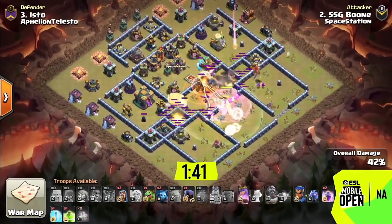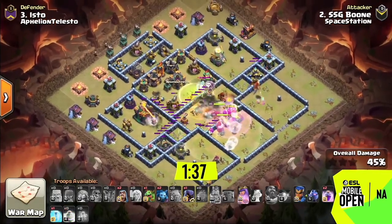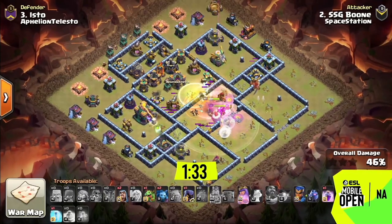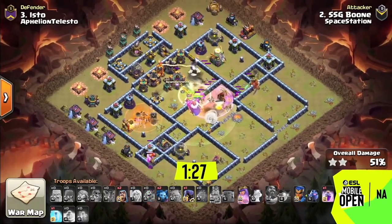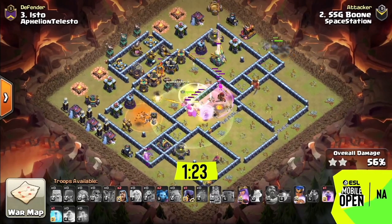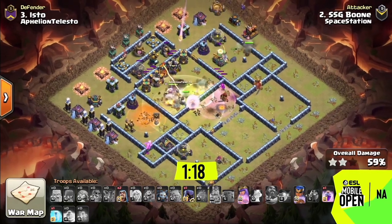Tons of spell support here for the super archers - he still has two more rages, and if he can keep the healers enraged he can nuke out the rest of the base. The super archers just go crazy in there; they do so much damage because they hit all the buildings like Boulders do to a compartment, but they're a little more tanky and survive a bit better. If you can keep the healers raged up and the super archers out of too much fire all at once, they can do really well.